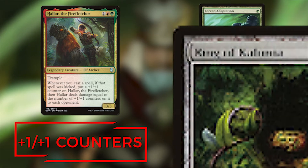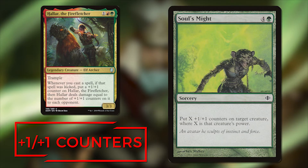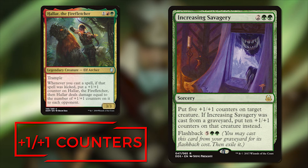We have a few equipment and enchantments that give us +1/+1 counters every turn: Forced Adaptation, Ring of Kalonia, and Ring of Valduk. All of these are very cheap and give us one counter a turn, but if we have some counter doublers out or other ways to take advantage of this, it can be a lot of counters every turn. Soul's Might can quickly more than double the amount of counters on Halar, and even if you're resetting after Halar has been removed, this can get the counter ball rolling again. Increasing Savagery gives us five counters for four mana, and you can cast it again out of the graveyard to give you ten counters for seven mana — this can hit your opponents out of nowhere, and that's where Halar likes to live.